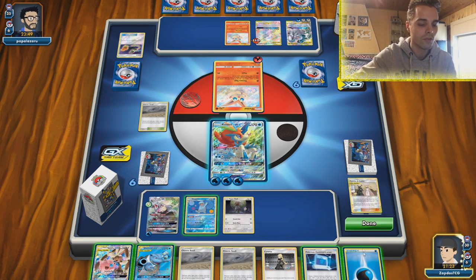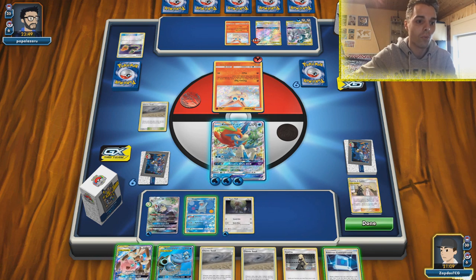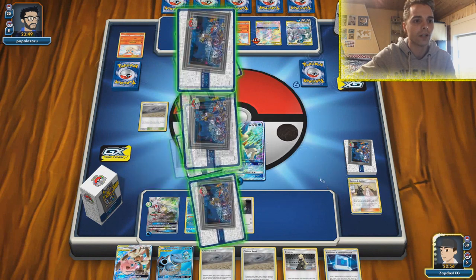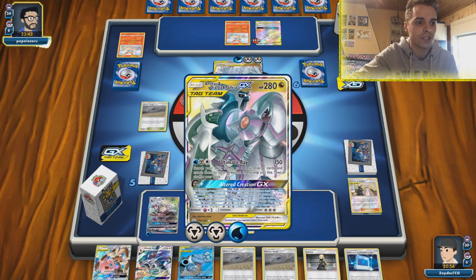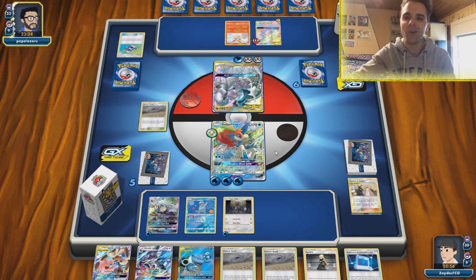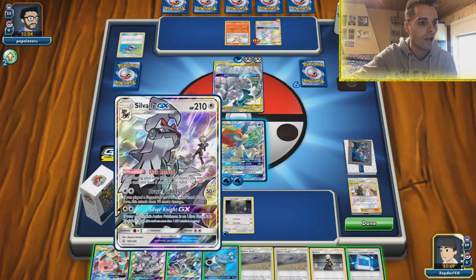We have an attachment of the turn again, which is fantastic. We can Communication for whatever we need. I'm fine attaching energy to this Type Null because we can reattach it with Quagsire later. We can just use Sonic Edge — we don't have Great Catcher since we discarded it, but it's fine. Here comes 220 damage. We get one prize card in the process. This deck is capable of stalling a lot. The only thing he has to do is custom catch two Pokemon and knock them out.